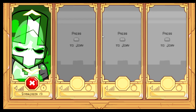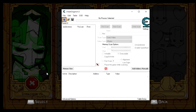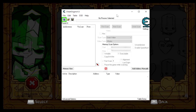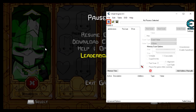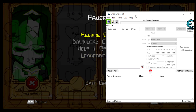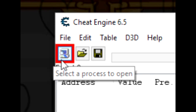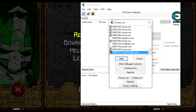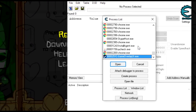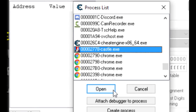First of all, you're going to need Cheat Engine. The link will be in the description to download that. So just open Cheat Engine up when you're on the character select screen for Castle Crashers, and you're going to go to Cheat Engine and click on the little glowing computer button. Click on that, and then you're going to want to find castle.exe, and then open it.